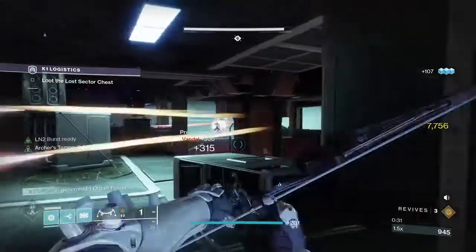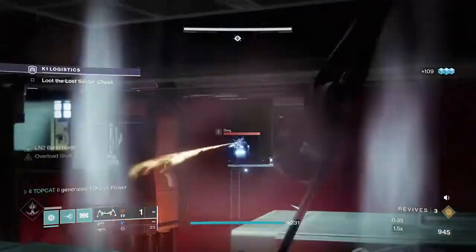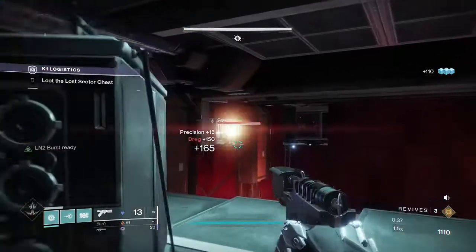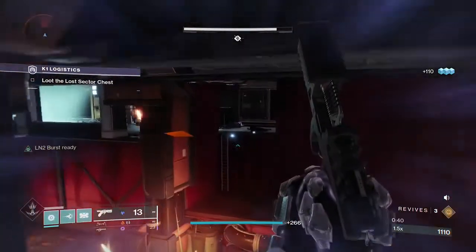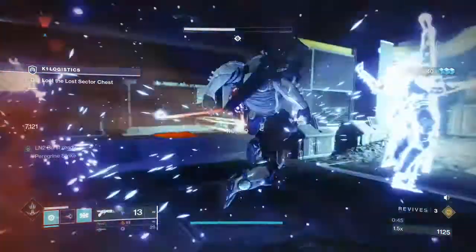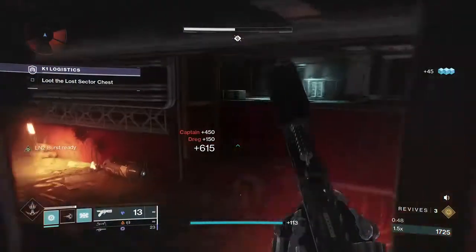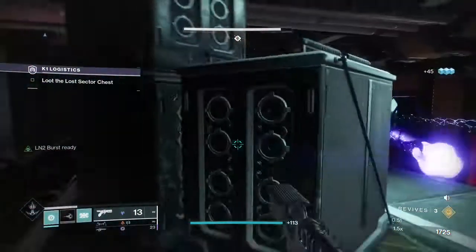We just want to clear out some of this rabble to make it easier to get in there and kill our champion. So there are a couple of systems in place for this to work, but once you get the hang of it it's quite easy. First of all we want to get the bonus ready for our sidearm - just get a sidearm kill with the Cryostasia, reload, and you'll have that ready to go.